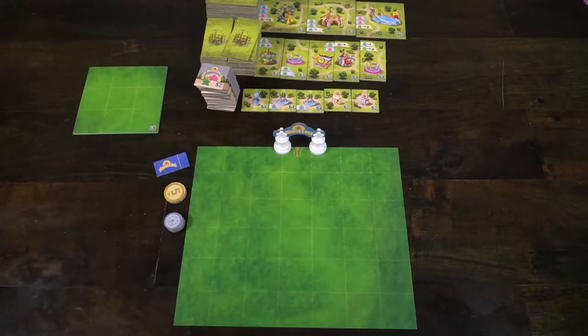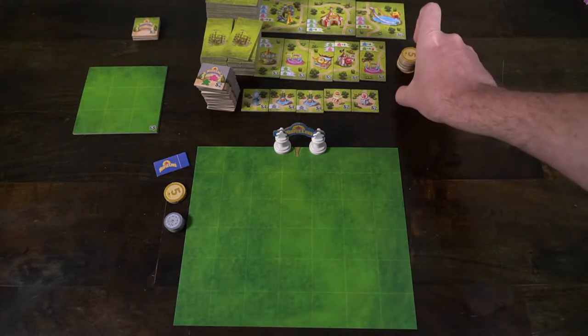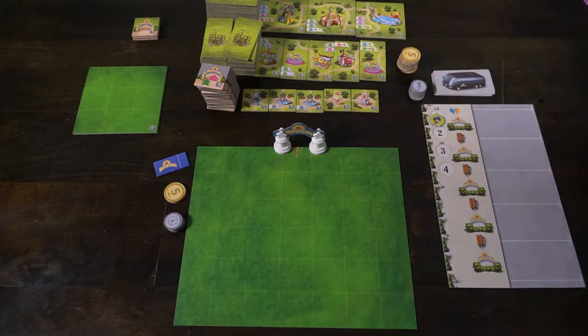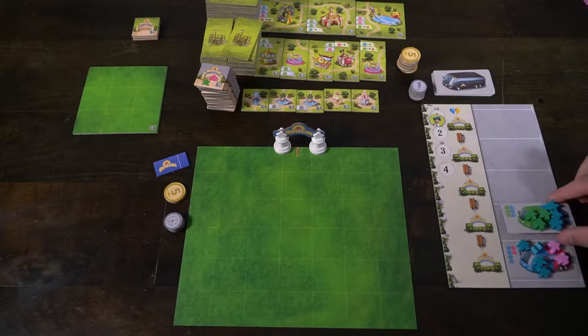Then go ahead and put all the additional meeple colors — there's yellow, pink, blue, and green — within reach of all players. Go ahead and place out the main game board, which is going to start at round one, so place the marker on one, which is going to have the $15 symbol above it.